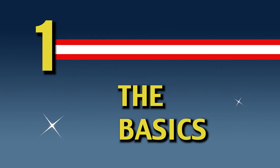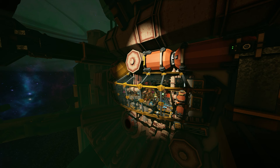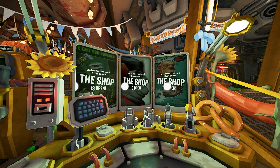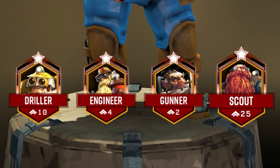The Basics. Before you can do anything on the planet, you must first become familiar with the Space Rig. This place will be your home base where you can rest up and prepare before any mining expeditions. We offer many amenities here, such as a med bay, cosmetic store, a bar, and so much more. Here you will be given the choice between four different classes.